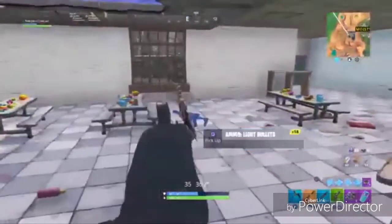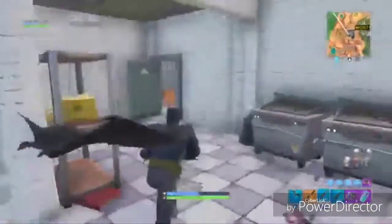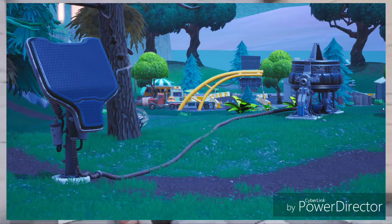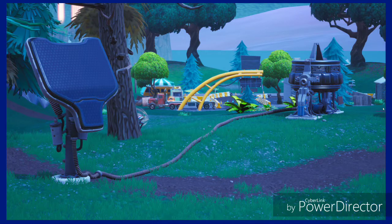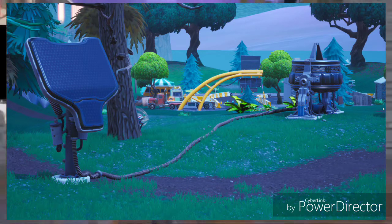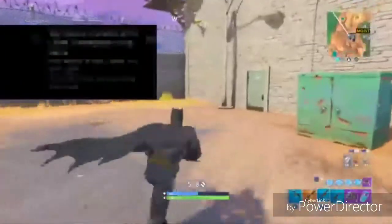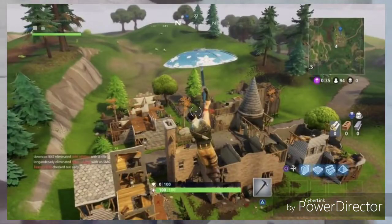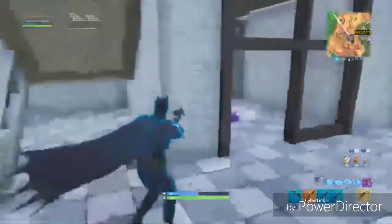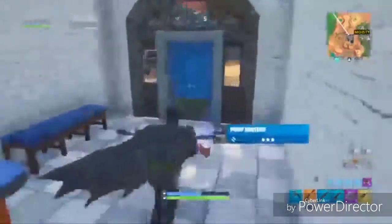The next Fortnite topic is a Rift Beacon up near Junk Junction. It is at the spot where the little racetrack is. The community is assuming it will be the soccer field, but in my opinion I feel like it will be the little castle area that was there — it was removed, I believe, after season three. There were little castle-looking houses, like a run-down castle area.